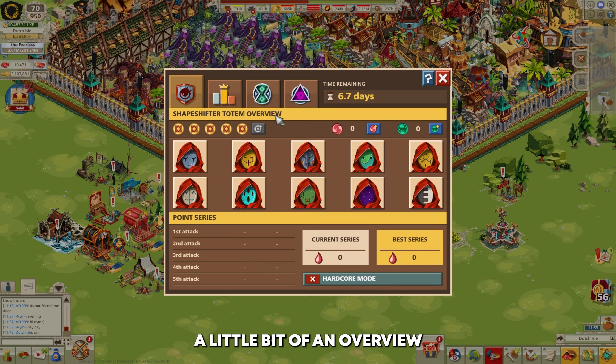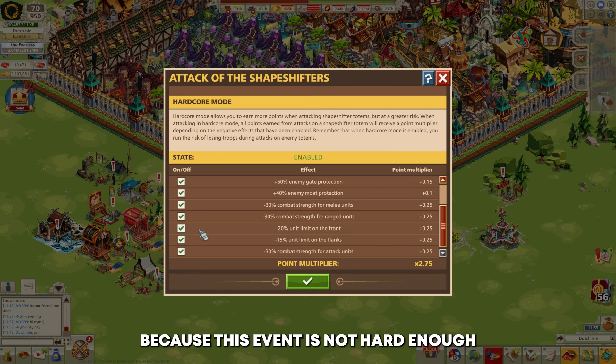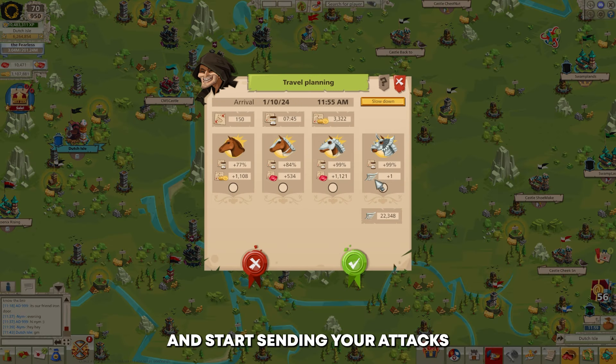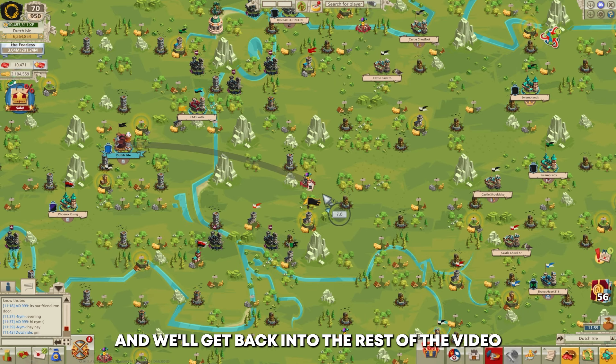Let's get straight to it — a little overview of how the event works. You're going to want to go into hardcore mode and turn every single thing on, because this event is not hard enough to justify not using it. You get five attacks per day. You go out, click on one of these guys, espionage them really quick, and start sending your attacks.